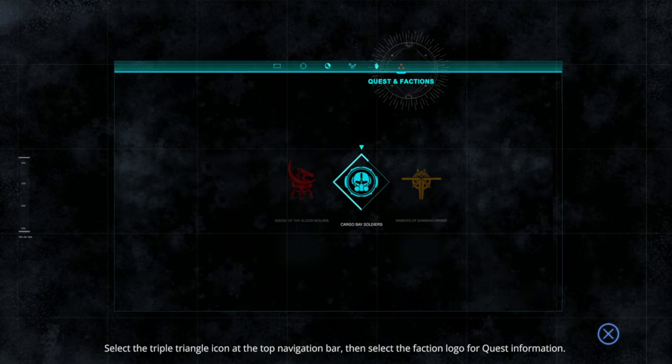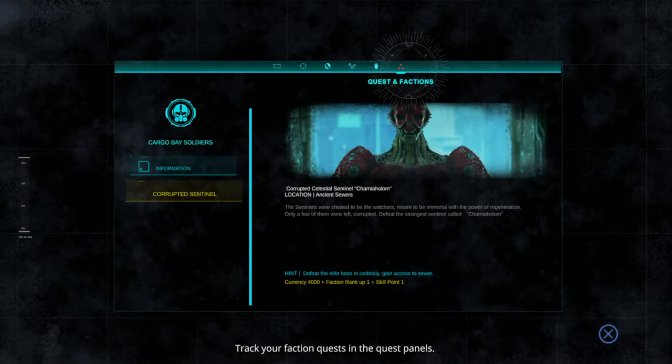Select the triple triangle icon at the top navigation bar, then select the faction logo for quest information. Enemies listed include Cargo Bay Soldiers, Corrupted Sentinel, Corrupted Celestial Sentinel, and Chemiholum. Location: Ancient Sewers. The Sentinels were created to be immortal Watchers with the power of regeneration. Defeat the strongest sentinel called Chemiholum and I will get rewards.